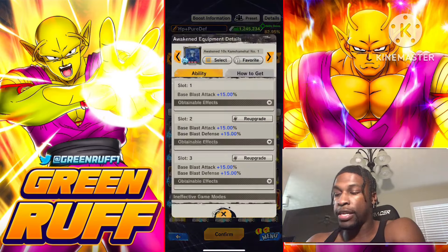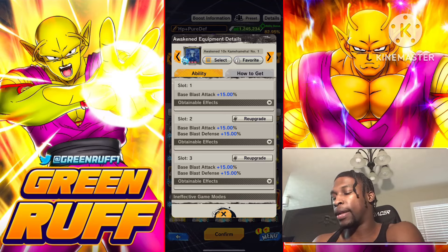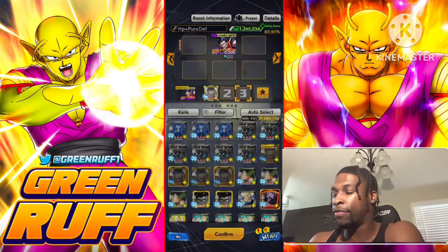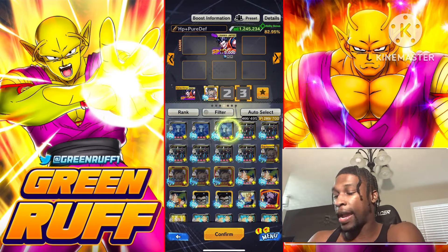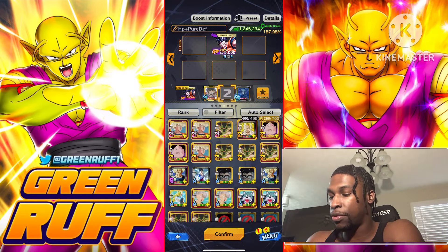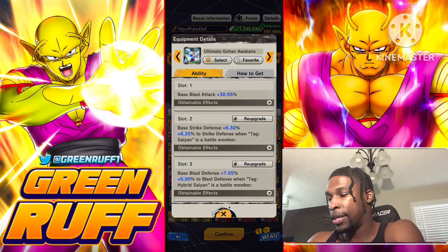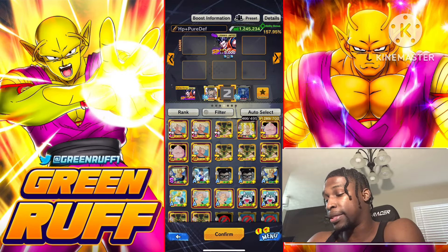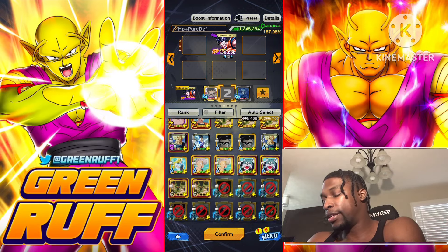So you definitely need this equipment — 45 base blast. Since he doesn't provide blast stack off his Z-ability, he needs all the base blast he can get. Hopefully by now you have all the Legend's Ranking equipment at godly — that's 45 base blast and 30 blast defense. He's going to need it. One of his other equipments also gives up to 32 base blast regardless of whether you run him on Son Fam, which helps a ton.